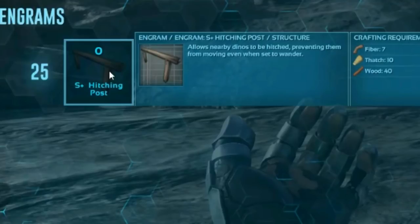You don't have to build these elaborate things to keep them from running all over the place so that they actually mate. You have to be level 25 to unlock it, and to make it it's actually really cheap — only 7 fiber, 10 thatch, and 40 wood. This is such a beneficial item. I really do hope that if Wildcard actually adds this from Structures Plus, it will make your lives so much easier.